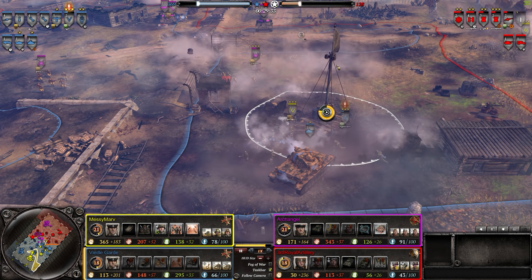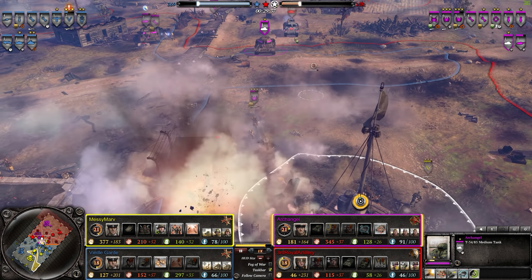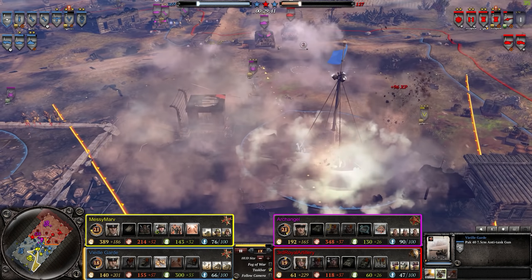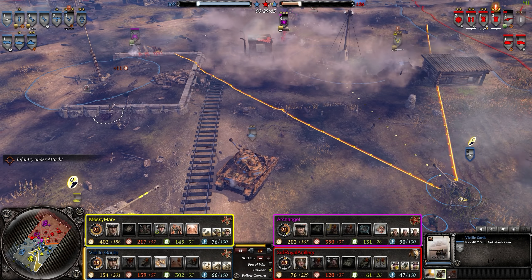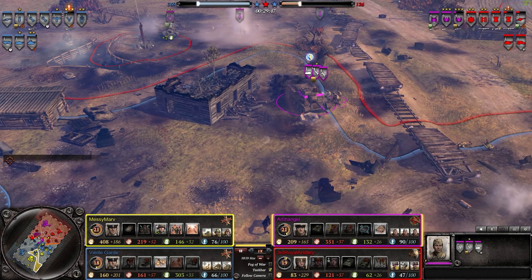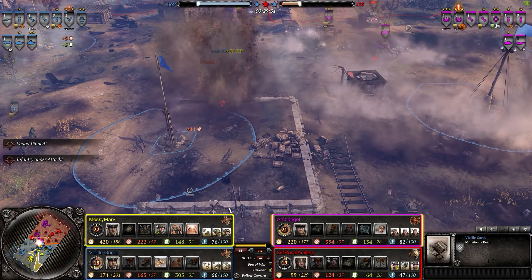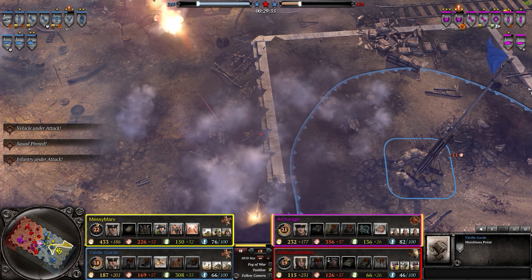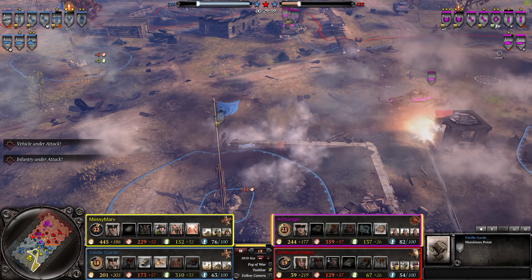Assault Engineers, get closer — you'll do more damage that way. AT guns are firing but not going to do much, so pull them back. Panzer IV deploying back to mid. This guy is just unable to keep up his manpower to get a Tiger — which is a big issue for heavy tanks, they're very expensive. Third Royal Artillery, you're definitely losing a lot of men.